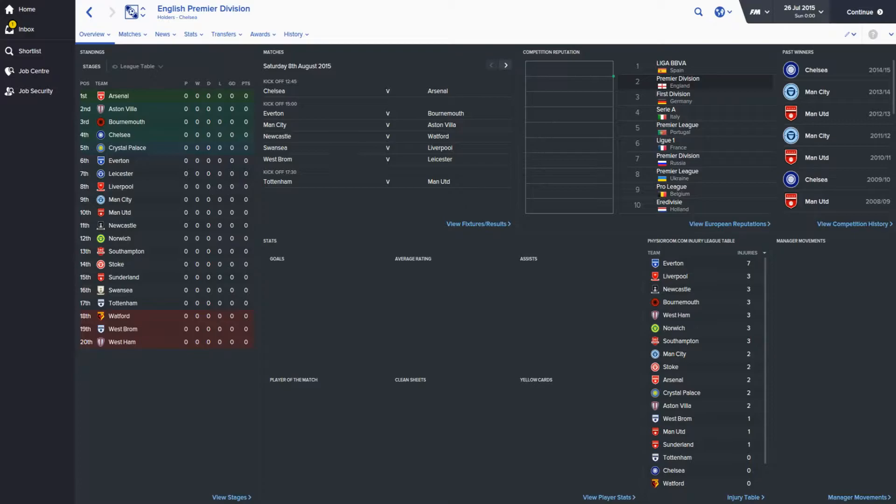Right now we're in the 15-16 season. As you can see, we've got teams that have since been relegated like Sunderland, Swansea, and a few others. Leicester have not yet won the league — they're right here.